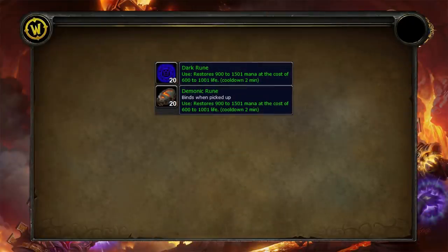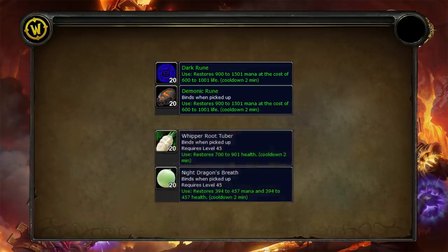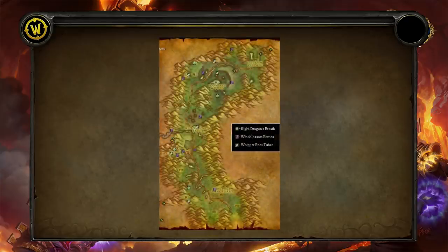To start off, we've got dark runes and demonic runes — they give you mana at the cost of health, so use these carefully, potentially towards the end of combat if you're running out of mana and in a safe position. The alternatives are whipperoot, giving you a direct amount of health, or night dragons, giving you a little bit of health and a little bit of mana.